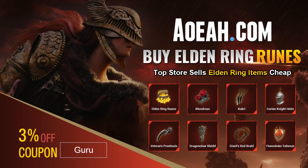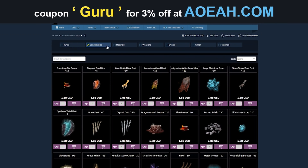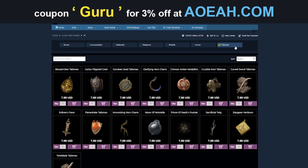Before we get into the video, here's a quick shout out to Oyoa.com, our sponsor. If you don't want to grind for items, runes, and you want armor real quick, then you can get it from these Star Wars champions. And by using the code in the description, you can get 3% off.